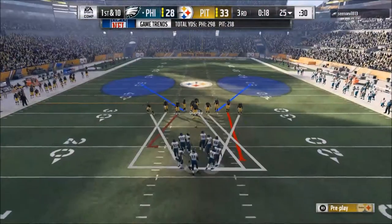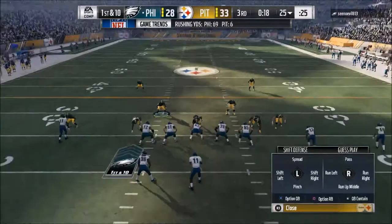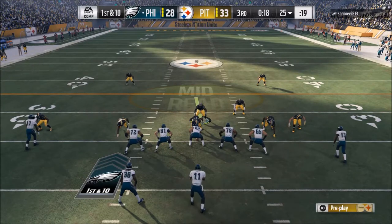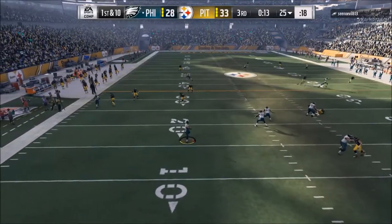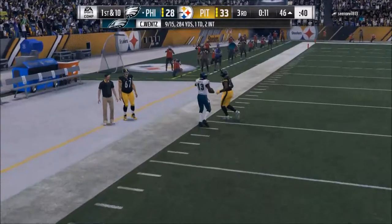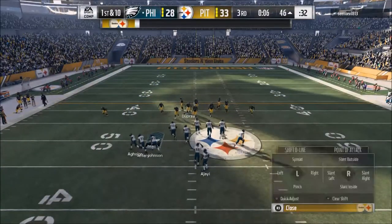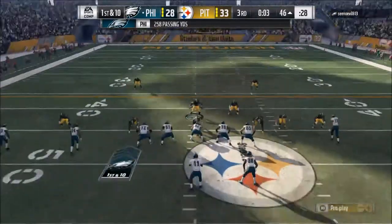So in today's video, the first thing I really wanted to talk about is getting more stops on defense. The first tip — really tactical — is to disguise your defense. Have a defense where you can call cover 4, cover 6, cover 2, cover 2 man under, cover 3. Have a defense where you can call all of those things, so you're not just calling cover 2 every play. You now have a whole system that you can use. That's a big, big thing for a lot of people.